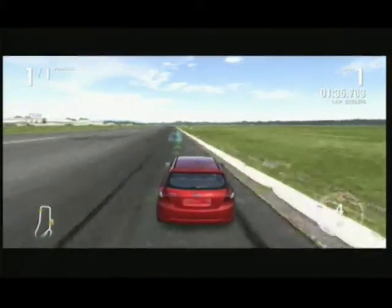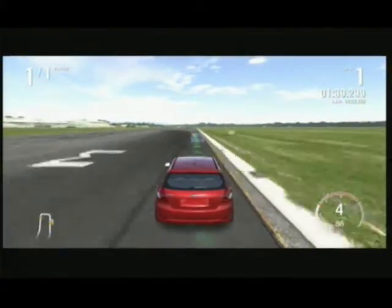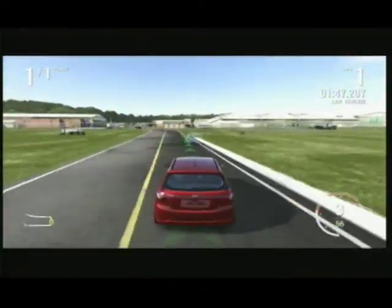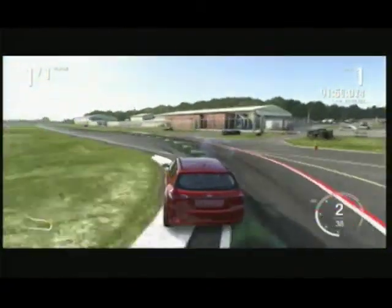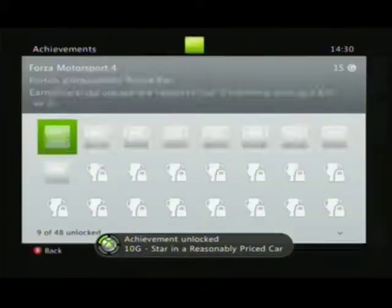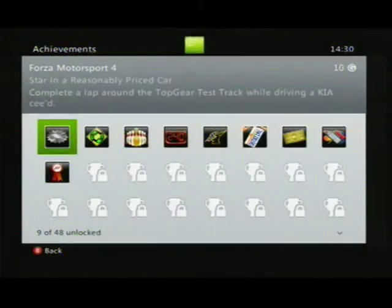And further on, let me come round to the next corner. What's the next corner called again? I think this one's just called the Second Class corner, and this is Gambon. Coming round to Gambon. And across the line — and there's the 10G achievement Star in the Reasonably Priced Car.